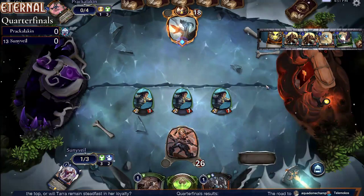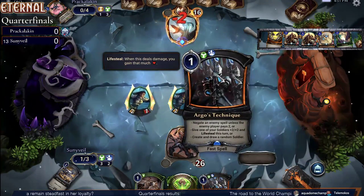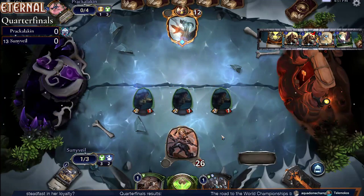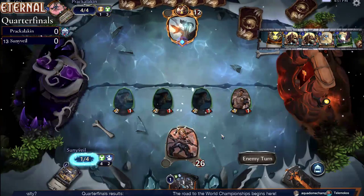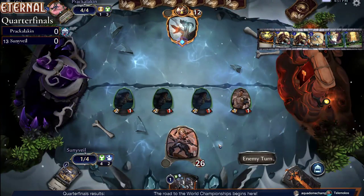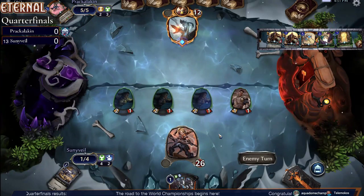Treasure Trove. Argo's Technique, Argo's Technique — that's not bad. Unfortunately, Prack's deck isn't super high on the spell count. They're playing Seraphs and Vanguards next, so this counter isn't going to work great, but it can do a lot of work as well. He's going to try and amp the Shock Troops again.